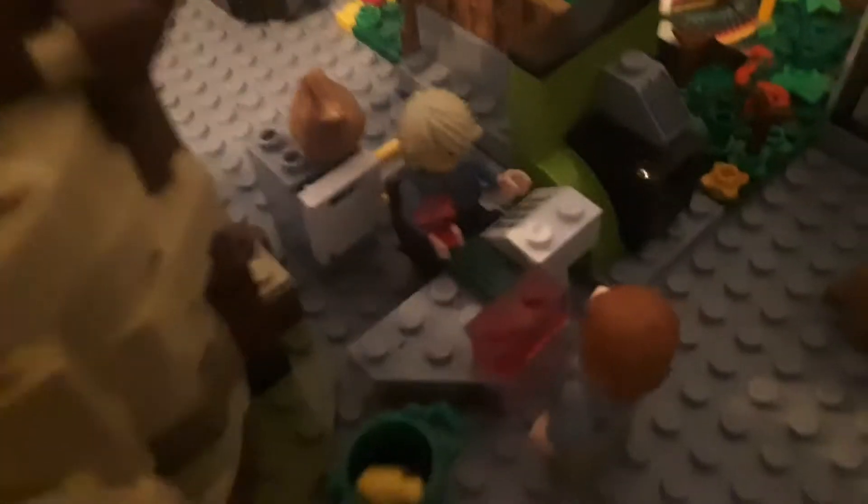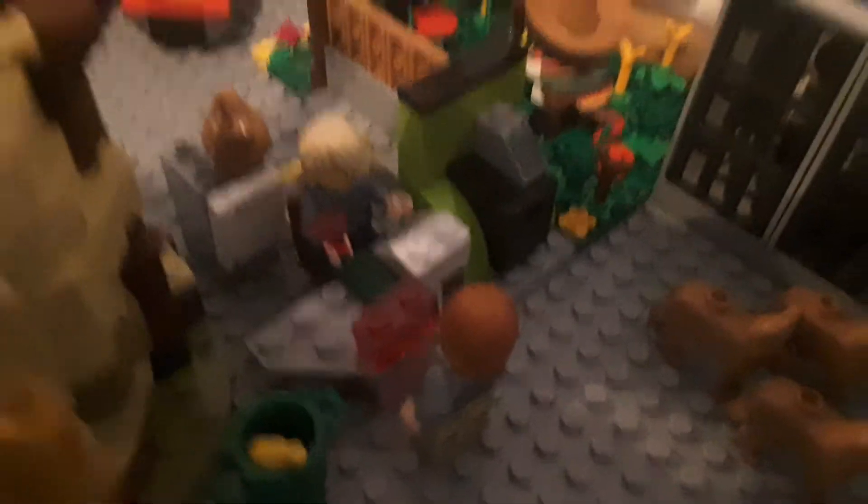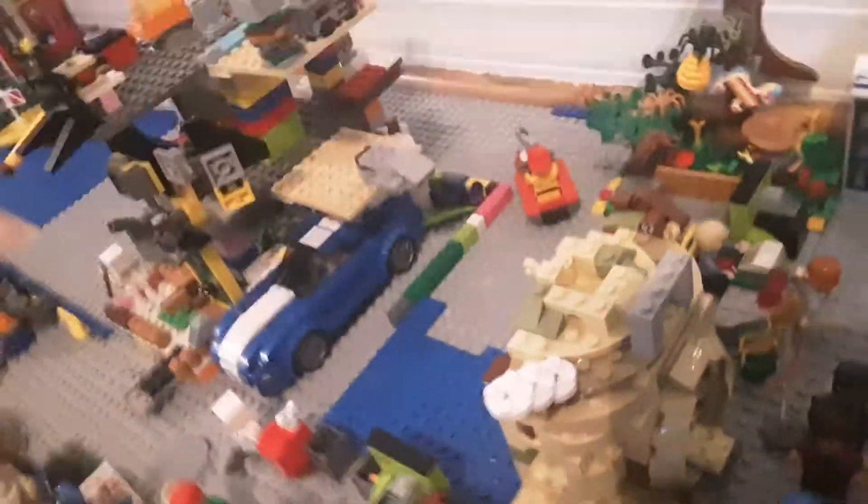Right next to that is a custom park I made with a kid with a piñata and some wildlife. After that, I don't have a lot of room for it, but there's a small little bank kind of thing. And I'm using this — it's Yoda's house — but I'm using it as a regular house.